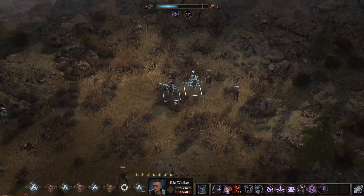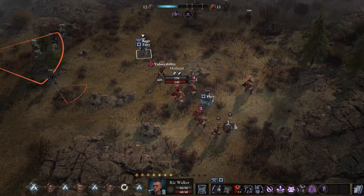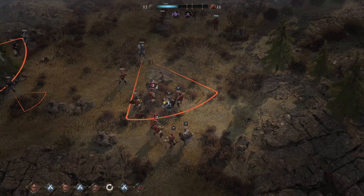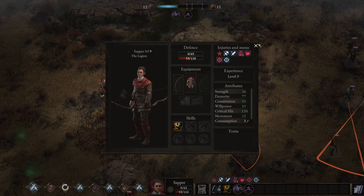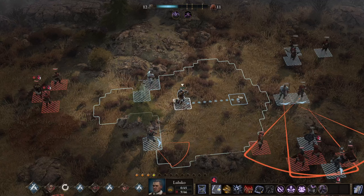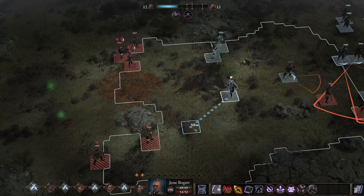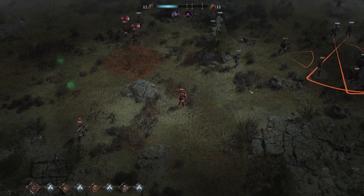Luckily these guys don't really do much damage, so we can mostly focus on the other people. I think we can get three hits on this one — a single point of damage, what the heck. Well, that's far from ideal, but what can you do. Alright, Tibbers is tanking pretty well in there. We'll just keep barraging. I think we kind of have to get out of this — I don't know if run negates it. Oh wow, that's an insane amount of damage; we won't be doing that again. Alright, this was a waste unfortunately.